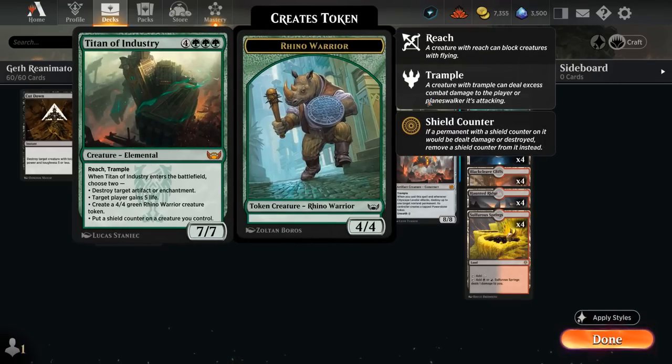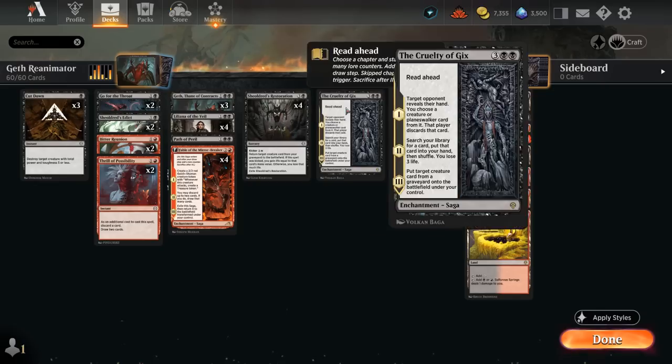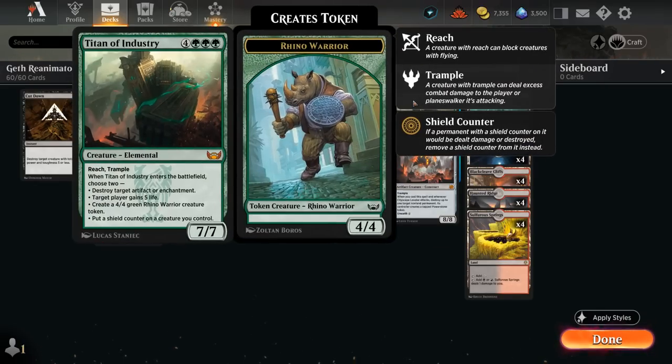We have two copies of Titan of Industry, another staple reanimation target, which is great alongside our Reflection of Kiki-Jiki, which can copy it to give us additional ETB effects: we can destroy an artifact or enchantment, gain five life, make a 4/4 rhino token, or put a shield counter somewhere to protect our creatures.